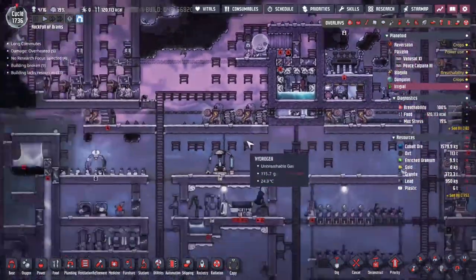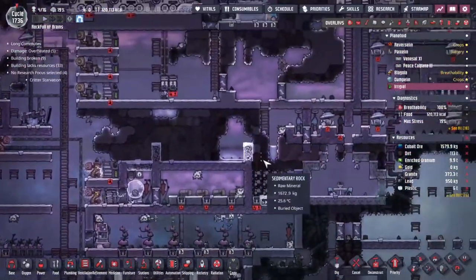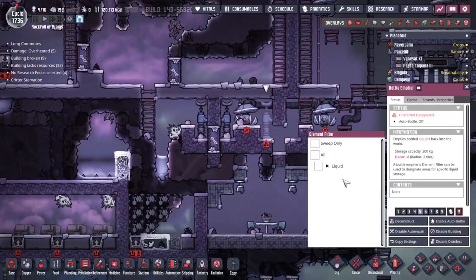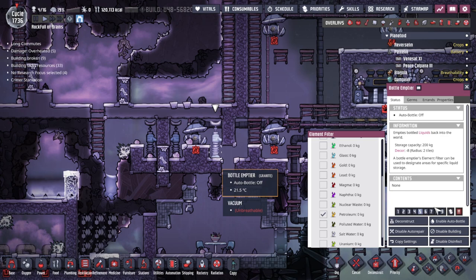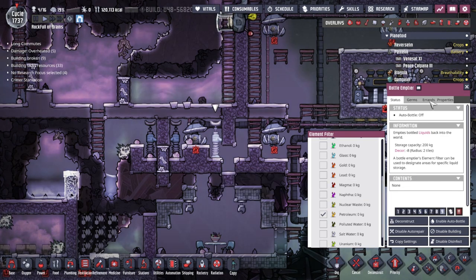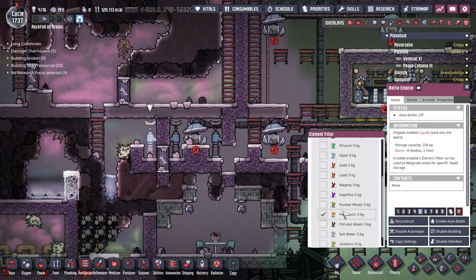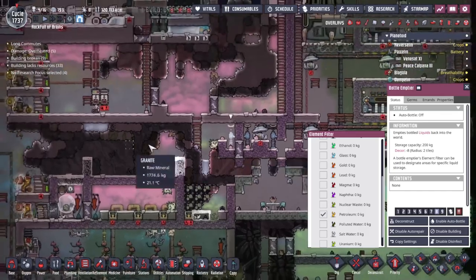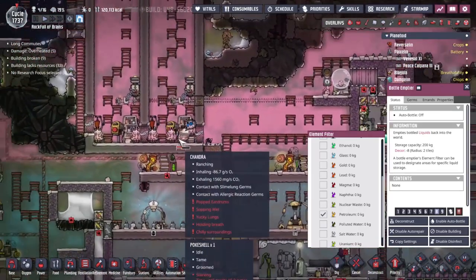The next thing I need to be thinking about is this is also going to be turned into a petroleum liquid lock. I basically just want to fill this complete space up here. I'd also like to drop a bit here first - that would probably make more sense to drop it here first. Let's drop that down to a six and then petroleum up to an eight. Then we can just get rid of things as and when we need to.